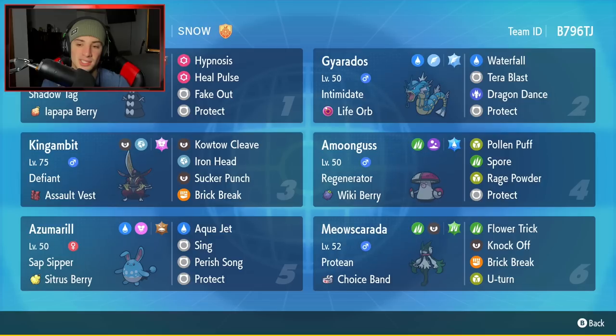Fourth Pokemon is Amoonguss — you really can't go wrong with it on any team. It does good in Trick Room and without it. This one has Regenerator and the Wiki Berry, rocking a standard moveset of Pollen Puff, Spore, Rage Powder, and Protect.